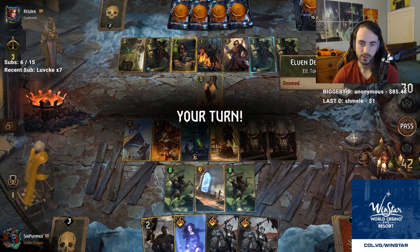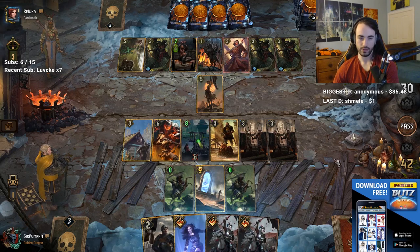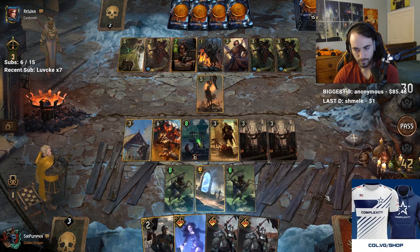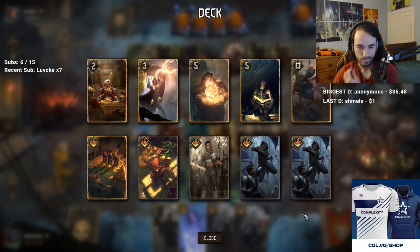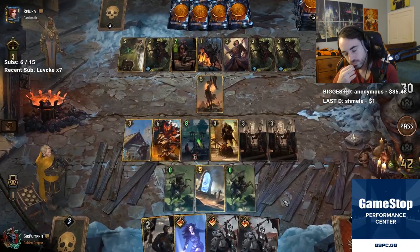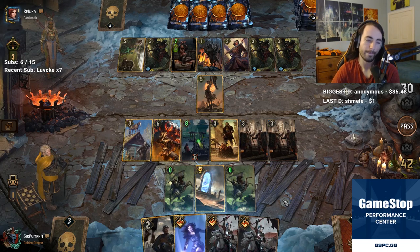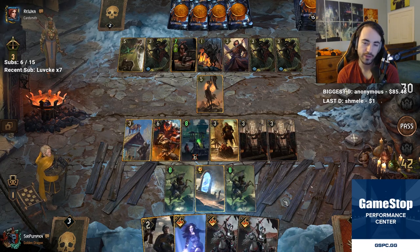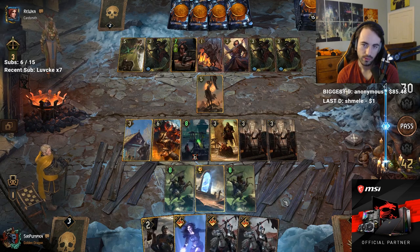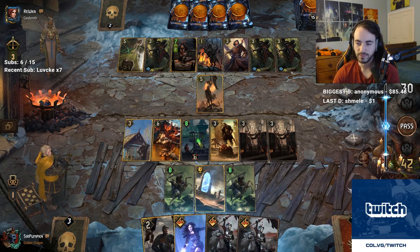Isengrim is 1, 2, 3, 4, 5, 6, 7, 8 — plus 6 — 14, 15, 16. I guess he can. And it's potentially even more with call — plus 2. Okay, I guess we're passing.